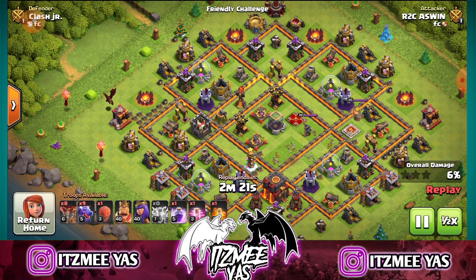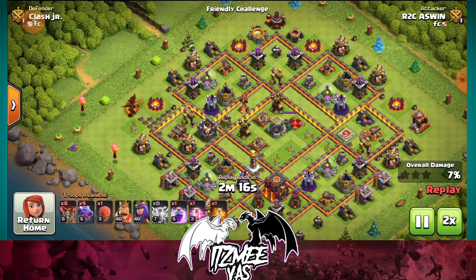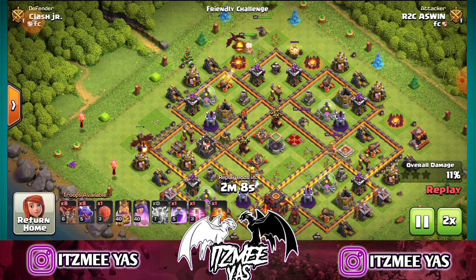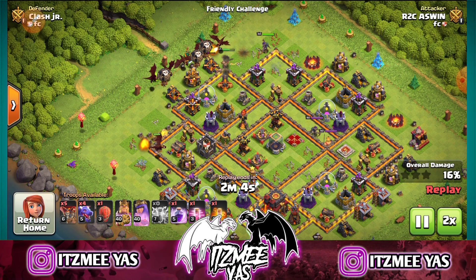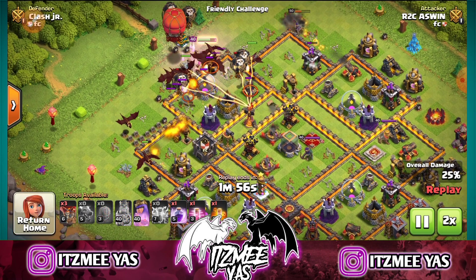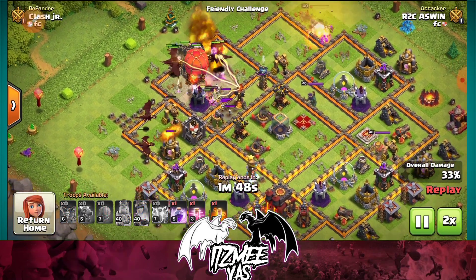If you want to see this base, you want to attack like this. This is a maxed base, guys. There is a Lava Hound and a perfect defense. There is a King or Queen on that side. Next is Coconut Loons. There are Mines. We have to deploy the Dragons. If you want to see that Lava Hound.